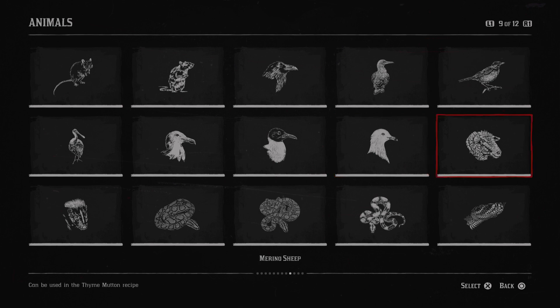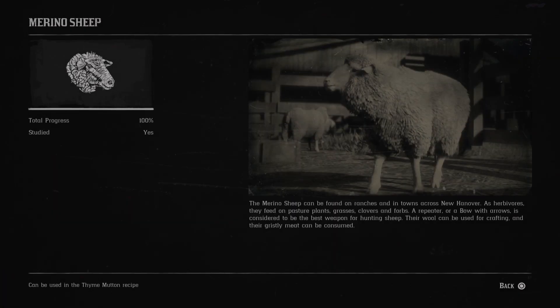Next is the merino sheep. The merino sheep can be found on ranches and in towns across New Hanover. As herbivores, they feed on pasture plants, grasses, clovers and forbs. A repeater or a bow with arrows is considered to be the best weapon for hunting sheep. Their wool can be used for crafting and their grisly meat can be consumed.